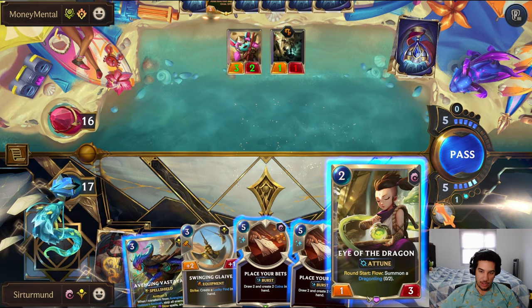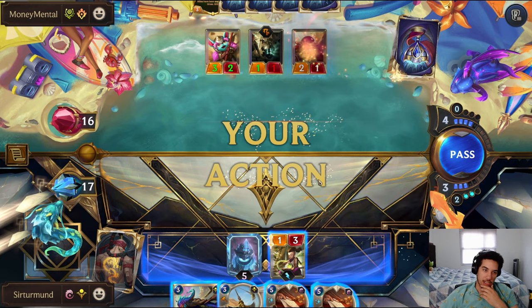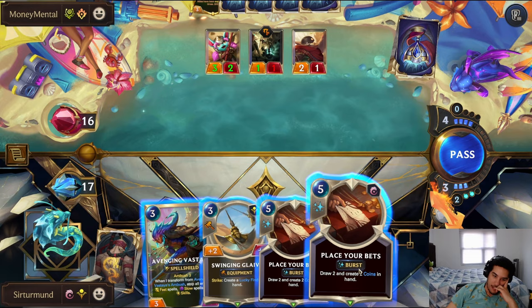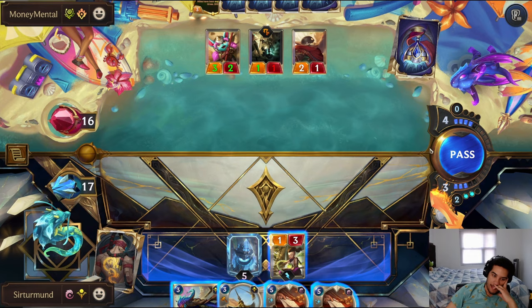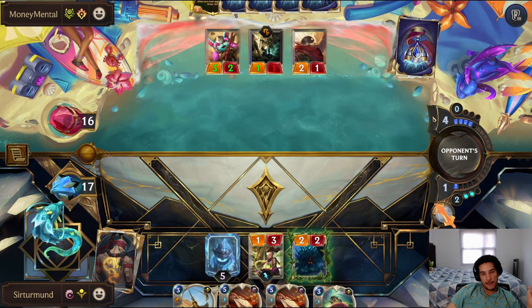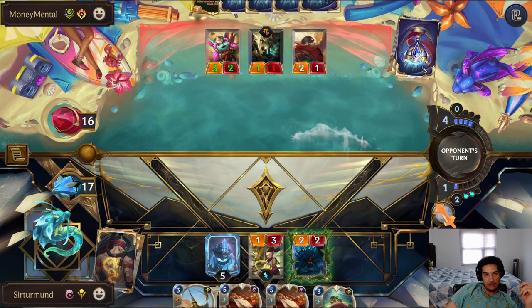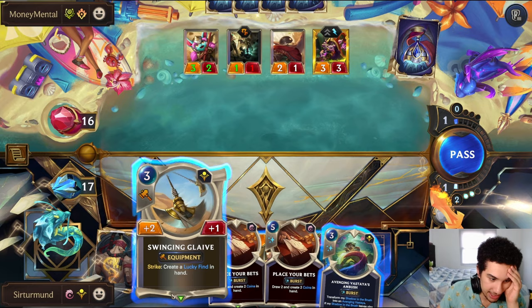It sucks losing Action, but we have to take whatever we can get. That's a great draw. So now the problem with Eye of the Dragon is that she's just going to die here — she's going to die to this Lulu. We don't have enough cards to play her. We might just go Swinging Glaive on the Eye of the Dragon. It sucks that we got the Eye of the Dragon but don't have the spells to get our dragon link.